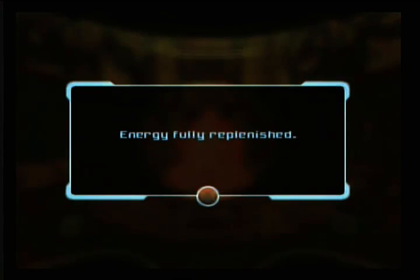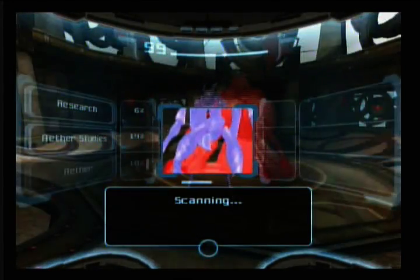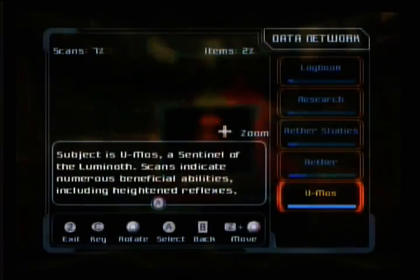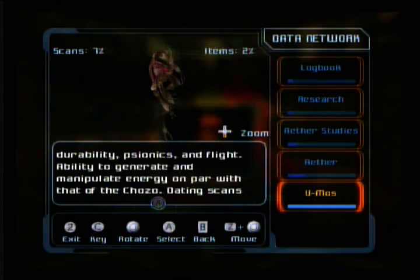This guy always heals you up and stuff. So we scan him — Sentinel of the Luminoth. Heightened reflexes, durability, psionics — whatever that is — and flight. They can actually fly; they've got wings. The ability to generate and manipulate energy on par with that of the Chozo.